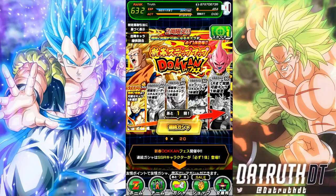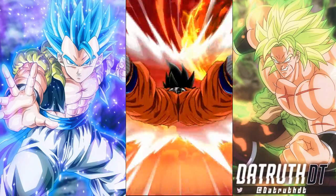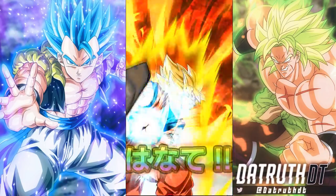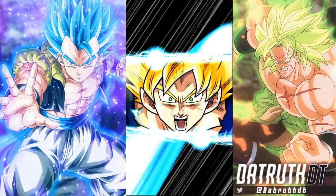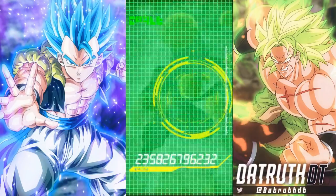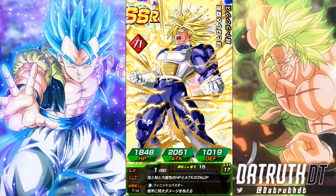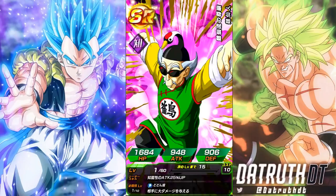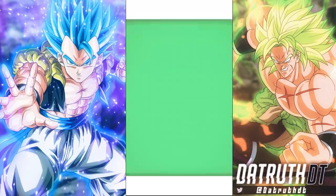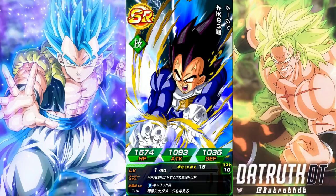I decided to go ahead and do the summons just for the sake of a video. To do all five steps it is 200 stones. The first step gives you a guaranteed EZA unit, then a guaranteed super type unit, a guaranteed extreme type unit, then a category leader, and finally on the last step, a guaranteed LR. This is probably the most valuable banner in Dokkan history.